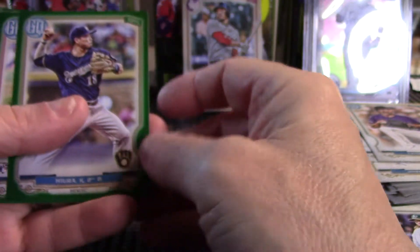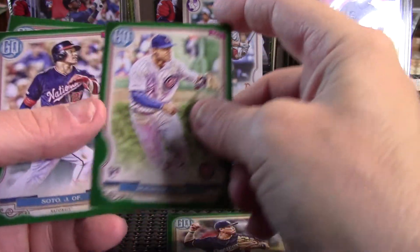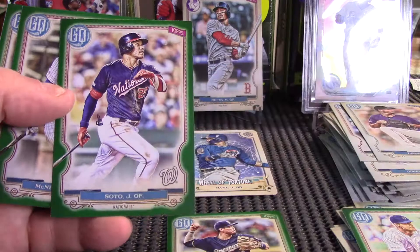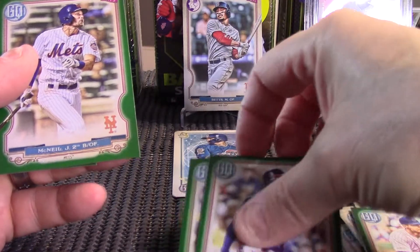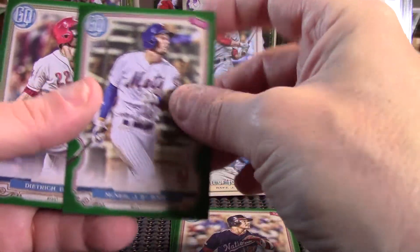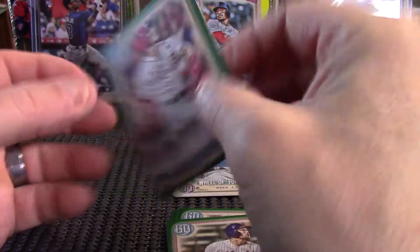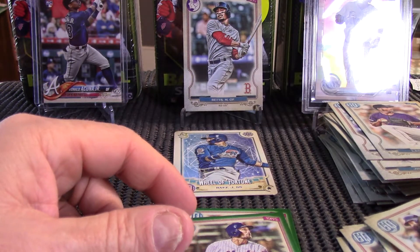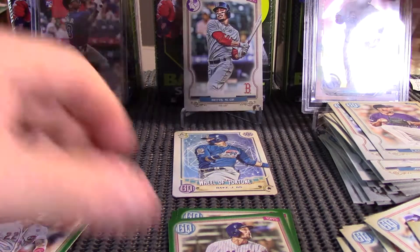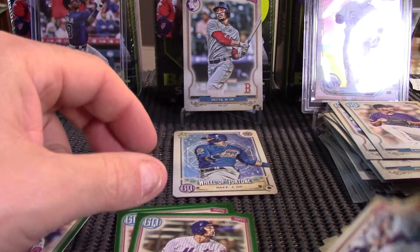All right, see what we got in the greens. We got a Keystone here, Nico Horner rookie, Juan Soto — pretty nice. Couple of good younger guys with Hira and Soto here. Soto in the green, we got a Jeff McNeil — another one. All right, that is it for this break.